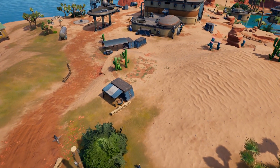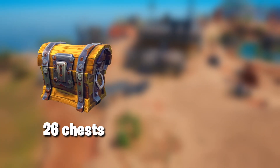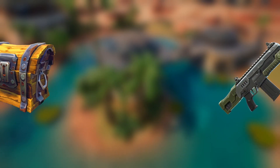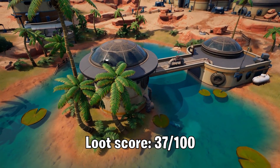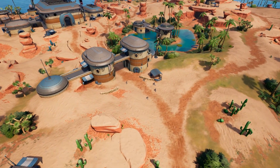Moving further round the island, we have Synap Station, where you'll find a relatively low 26 chests, which is not many considering how large the area is. 126 floor loots do give it a boost though, and a total score of 37. It also has the advantage of great materials, spells, and rifts for rotation as well.